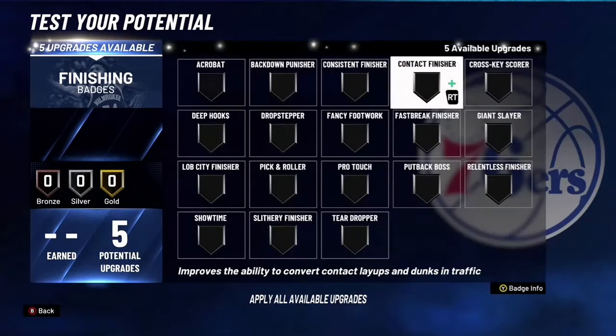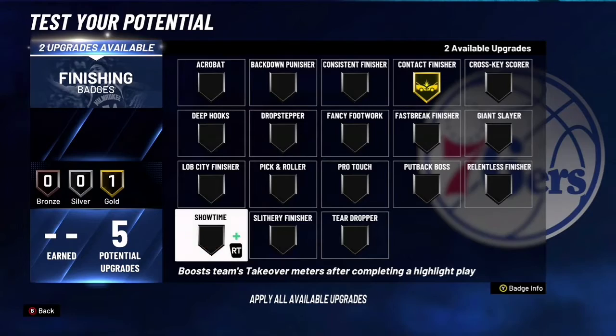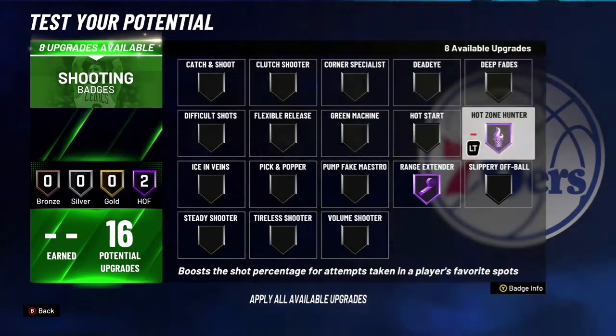For the badges, you want to go with contact finisher on gold if you're going for the contact dunks. And I'd probably say go with showtime or facility finisher. Then for the shooting, you can do this.